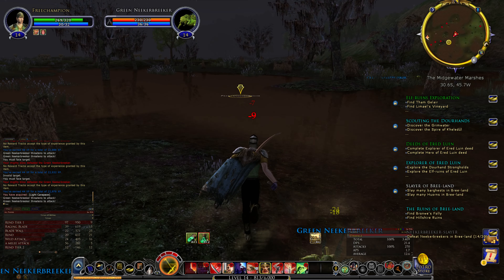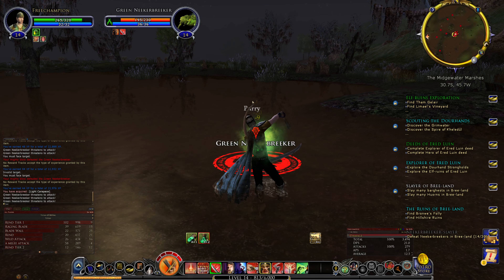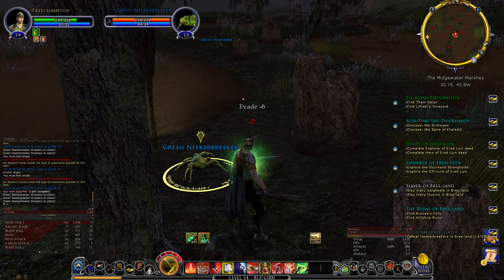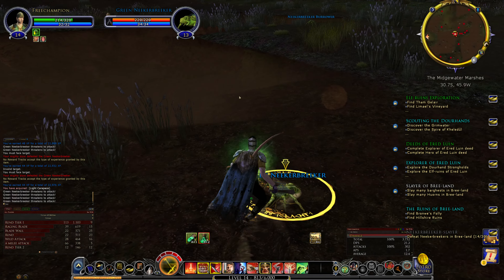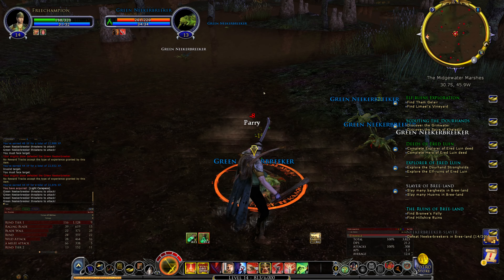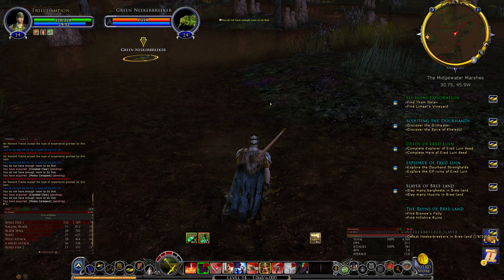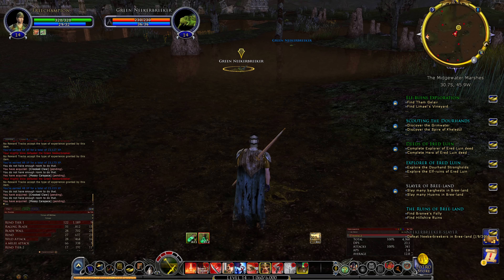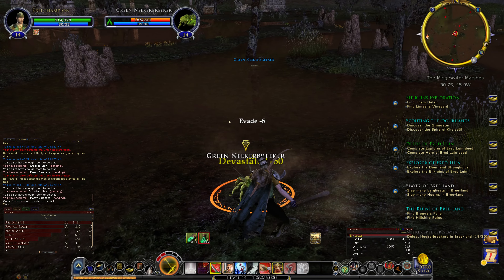If you hadn't picked up the slayer deeds for spiders by this stage, Rend's up. Let's move to another one, bring Rend up, move to another one, do some AOE until the Rend's up, do Rend, move to another one. I've actually got a new ability: Bracing Attack, which does a heal - you get it at level 14. It recovers a lot of morale.